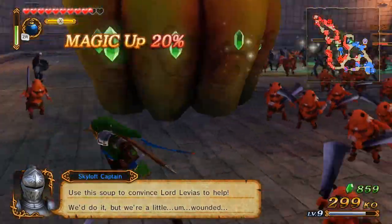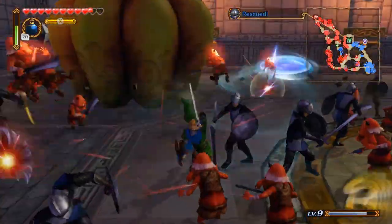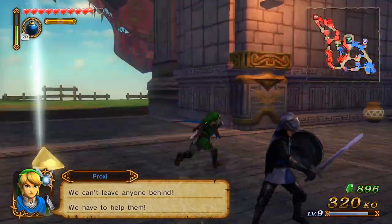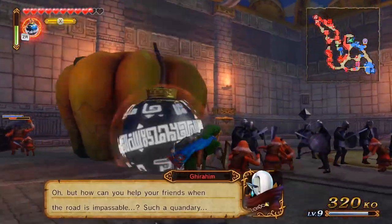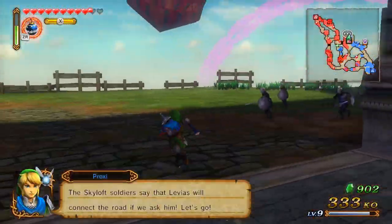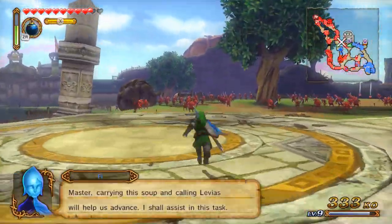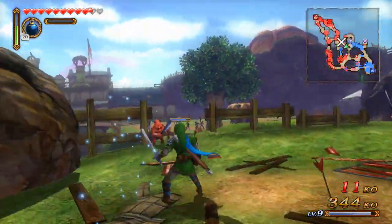Phi is capable. I should carry this pumpkin soup. The Knight Academy. Bomb upgrade — that's useful. Just blow up everyone, it's fine. Did we really eliminate everyone? Transporting pumpkin soup.